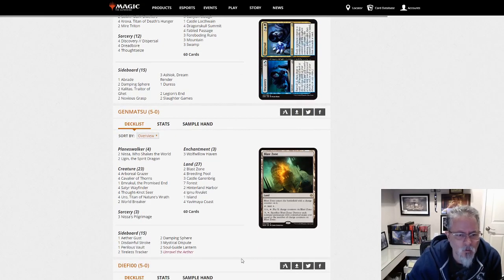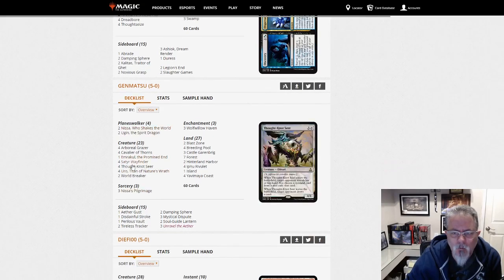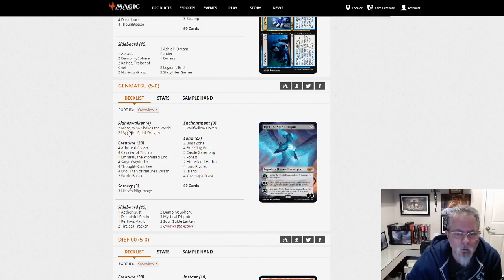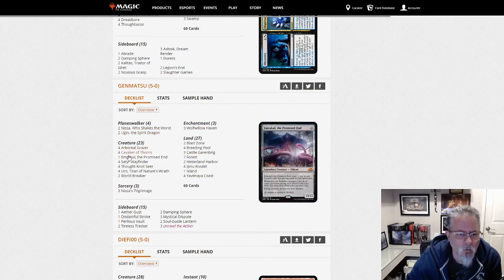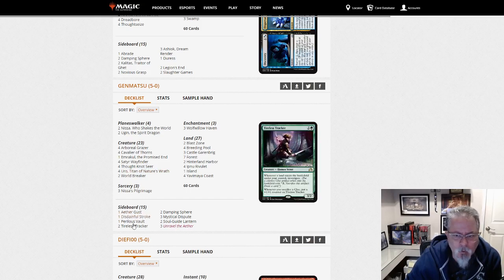Jinmatsu — is this the Mono Green Ramp that splashes blue for Uro? Yes. Nissa, Ugin, Emrakul, World Breaker. I call it Simic Ramp in my preliminaries reviews — it gets called Mono Green Ramp on Goldfish, but it's not Mono Green. It does have Uro and some blue stuff in the side, so it's a Simic Ramp deck.